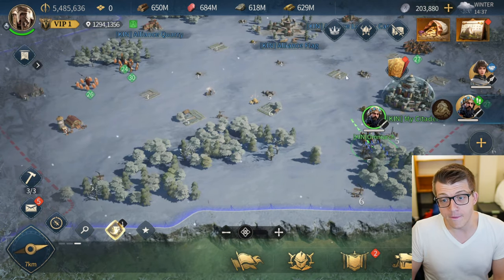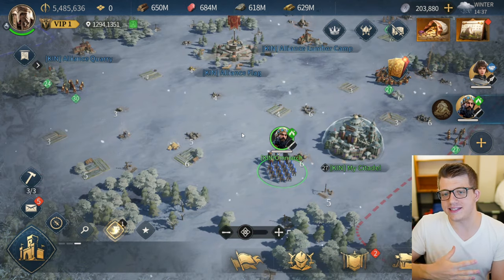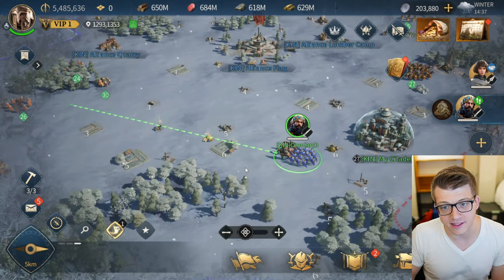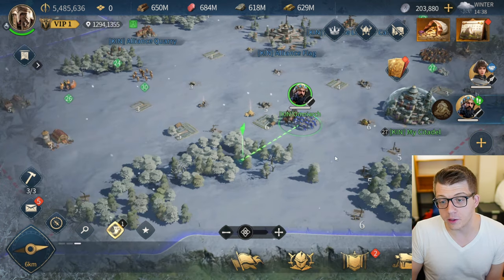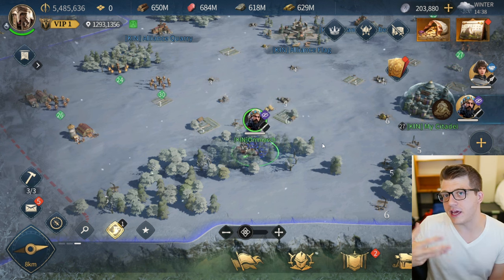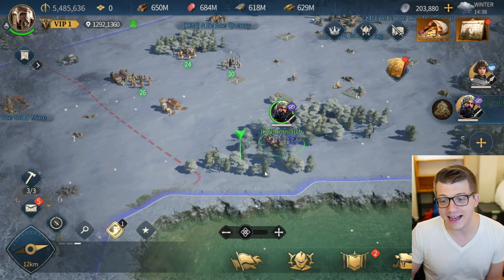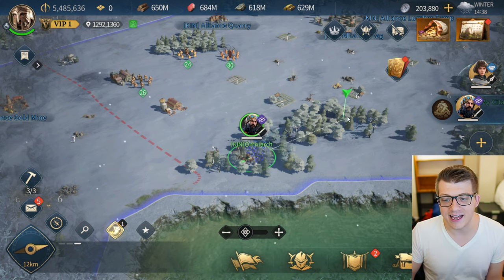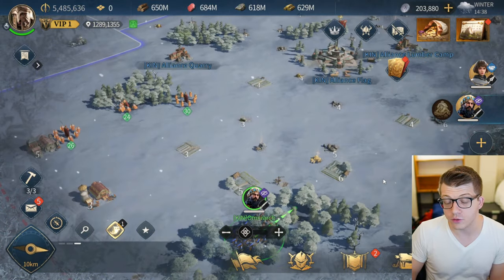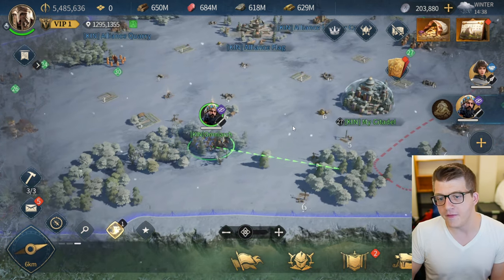Once they're in the forest, the trees become a little bit transparent so I can still see my army, but you'll see this little eyeball with a slash through it — meaning my army is actually hidden from enemies. Enemies are not going to see that I'm standing right here on the map. If I zoom out, an enemy can walk by and they won't see me at all. So I can jump out and ambush them, or you could set up an entire alliance ambush in these trees. It makes navigating around the map actually strategic.